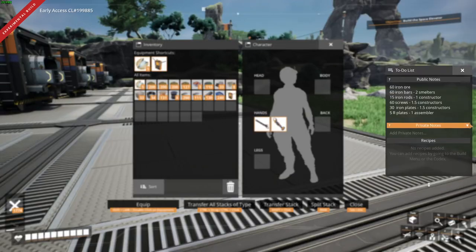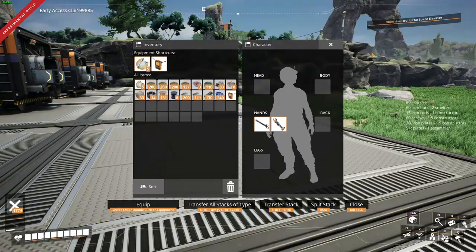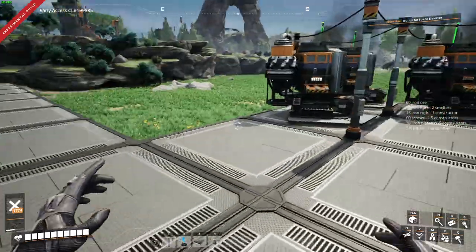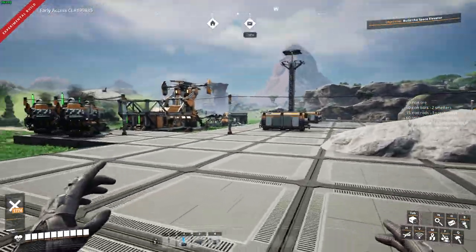By the way, to access this to-do list, all you got to do is open up the inventory, move your cursor until you see the shadow, then left click. You can activate your public note or private note. If you're playing on a server, everyone can see public notes. If you want the notes to be private, you can put them in the private notes. It's pretty useful as a to-do list — you can even add in little checkboxes if you want to do a proper to-do list like 'do this research next, do this next,' etc.